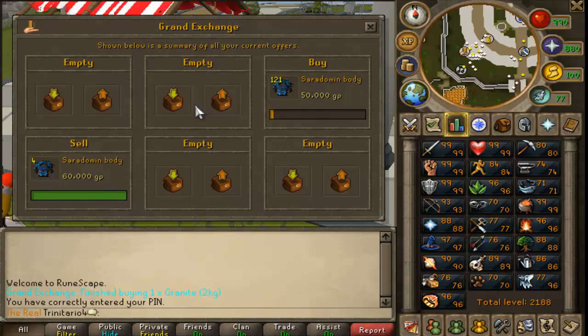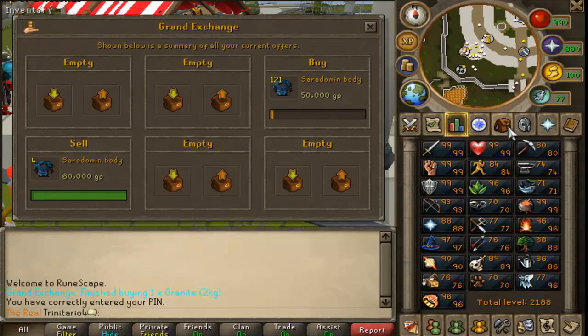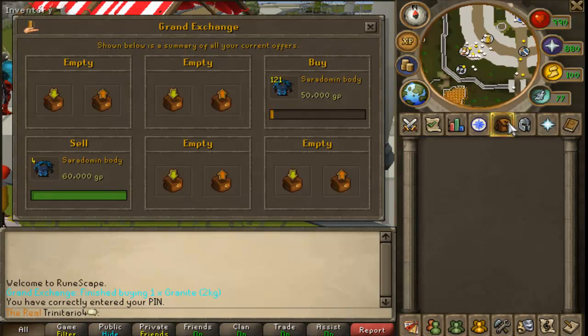The main thing you have to worry about is whether the item price is rising or dropping drastically, because you don't want an item that drops 5 to 10k below the price you bought it at and then doesn't recover for three or four months. You have to be very careful about that.